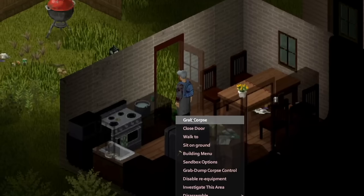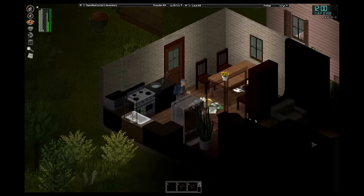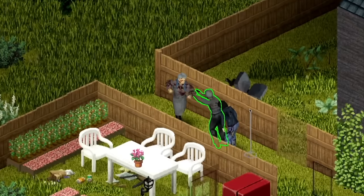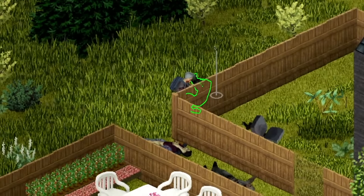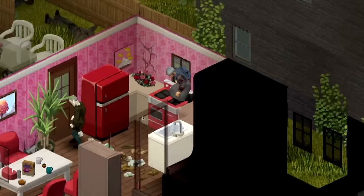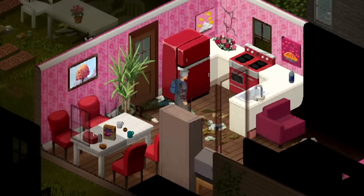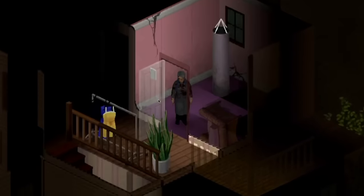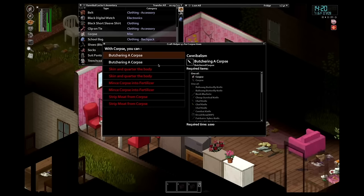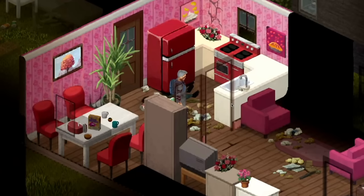I could have sworn I saw some duct tape here earlier. Can I repair my knife? Yes, I can. Is there a way I can cut up this body? It didn't give me the option to eat him. We've already broken the knife again. We found a good cooking magazine — we'll take this. Let me try putting the corpse in the oven. No, I can't. I've worked out how to butcher the corpse, but I'm going to need a knife.